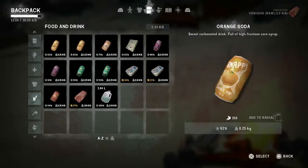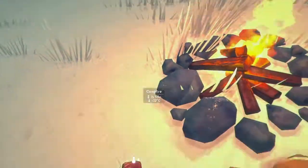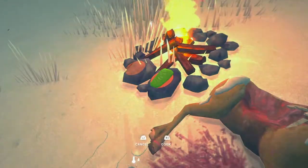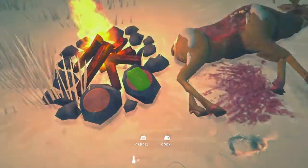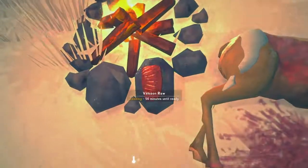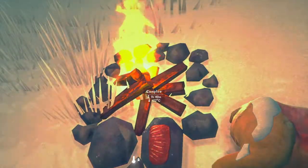If I go to my food and drink menu, you'll see the meat there. I can either eat it now, which will kill me because I'll get food poisoning, or I can drop it. I'm going to drop it with the triangle — there it is on the ground. If I select it now with L2, I can put it on one of these two stones. These exterior fires have two flat stones for cooking on. I'll put it on the right-hand side one and then R2 to start cooking. It's 56 minutes until it's ready, with an hour and 49 minutes of fuel.